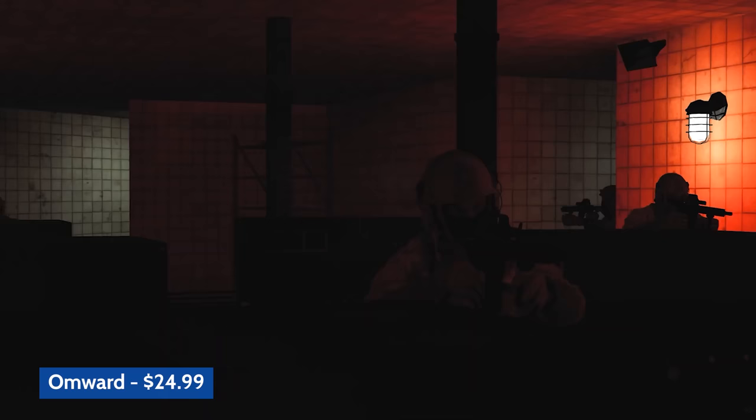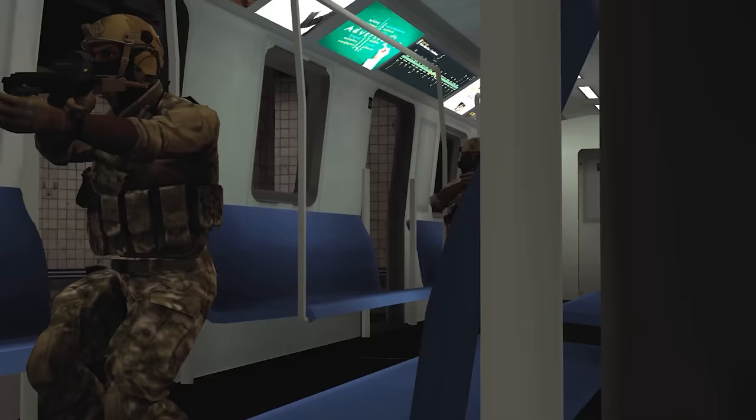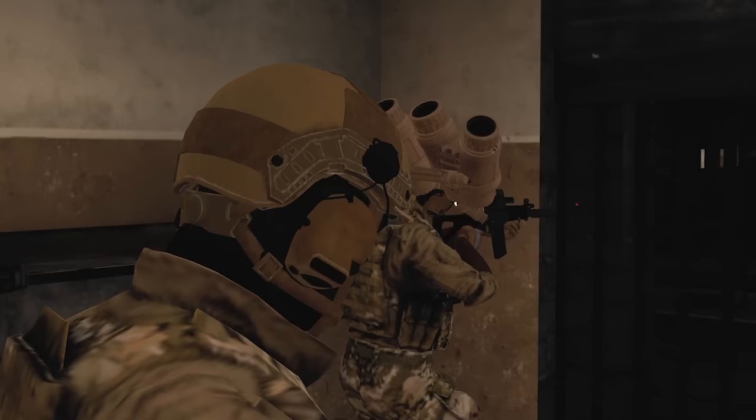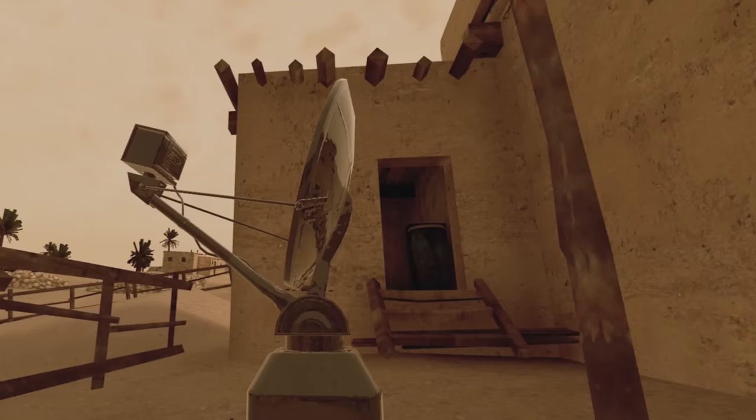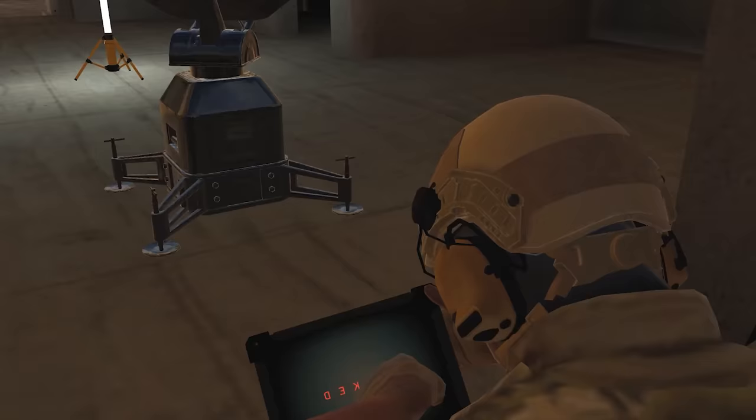Since we're on the theme of shooters, I wanted to mention another fantastic shooter and that is Onward. There's a huge difference between Contractors and Onward — Onward is more of a realistic shooter. There's minimal if any HUD. It doesn't take many shots to die and you have to work with your team in a tactical way to actually play through this game. It is a lot of fun if you can be tactical and take it seriously.